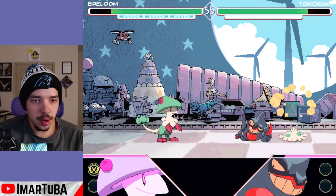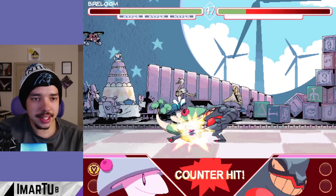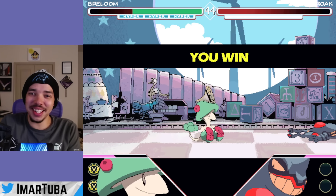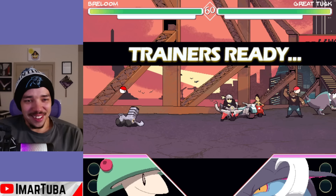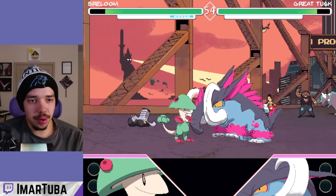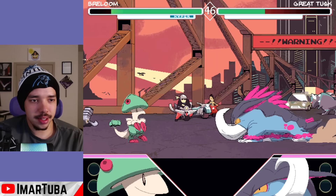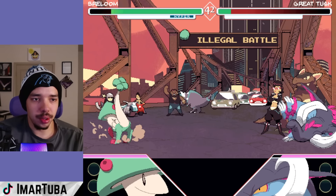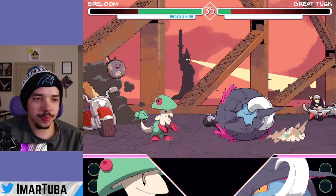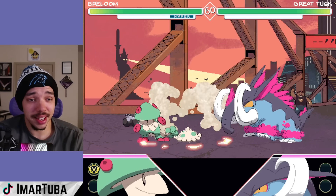I keep messing up Breloom's special inputs — I kind of forgot how to do it but I know I can. Look at all these random projectile things — you just put people in situations. His damage output is crazy and you constantly heal yourself. Breloom goes crazy. Great Tusk is up next — I did test him out, he's actually one of my favorite Pokemon from Scarlet, but his moveset was kind of weird; he's just constantly spinning, not really my kind of character.